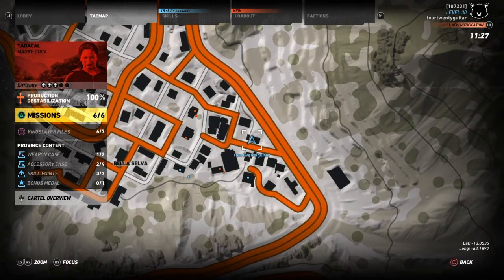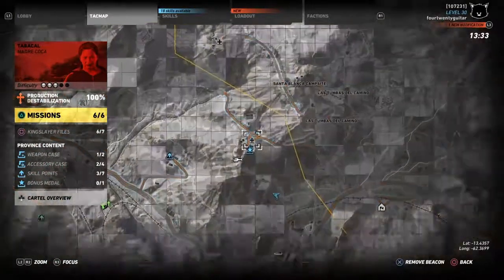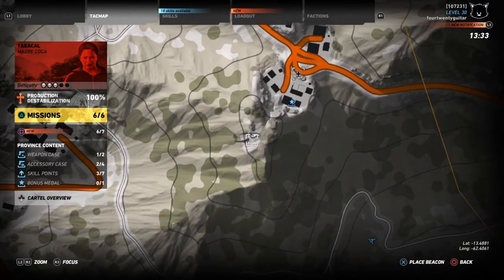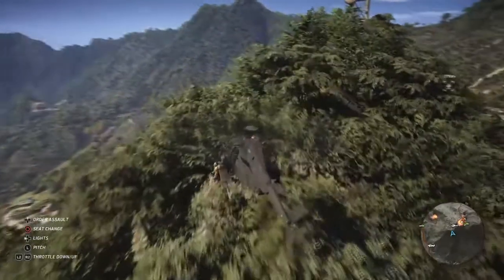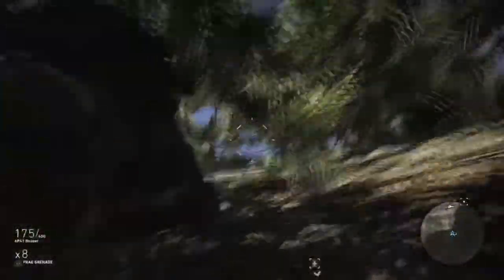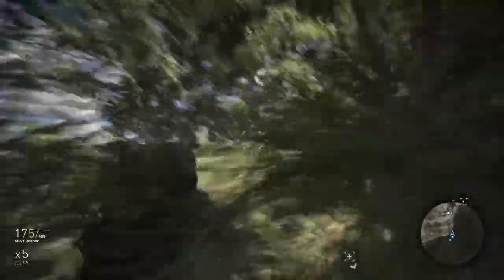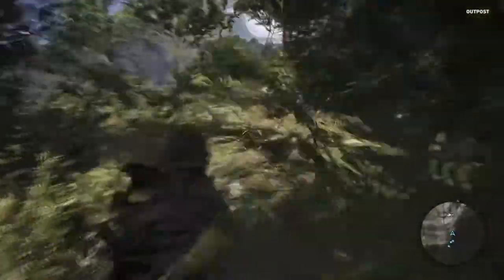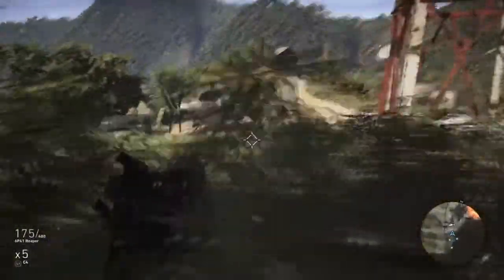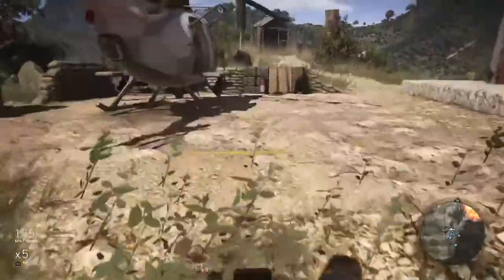There are several places to find these helicopters. Here's another outpost — there's a giant radio tower, and you want to come in on the side of it. This is on the upper northeast side of Tabacal. You can see the helicopter up there next to the giant radio tower and satellite dish.